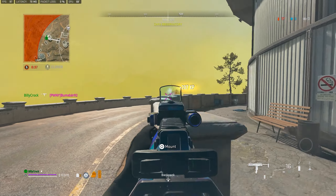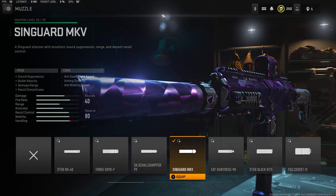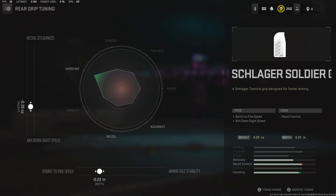Now moving onto the fully leveled attachments for the VEL 46, again with a focus on mobility. For the barrel, take the Lachman Dart 165mm, unlocked at weapon level 4 — tuning: AIM walking speed -0.16, ADS speed -0.17. For the muzzle, take the Syngard MKV for increased bullet velocity and recoil control, plus the added bonus of keeping you off the minimap by suppressing your shots, unlocked at weapon level 16 — tuning: recoil smoothness +0.36, bullet velocity +0.65. For the rear grip, take the Schlager Soldier Grip for increased sprint to fire and ADS speed, unlocked at weapon level 25 — tuning: ADS speed -0.39, sprint to fire speed -0.22.